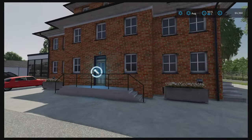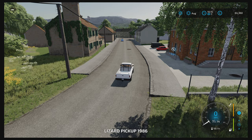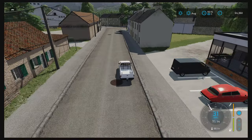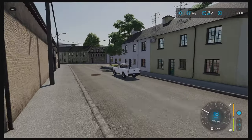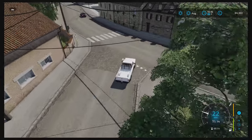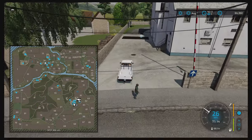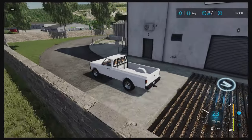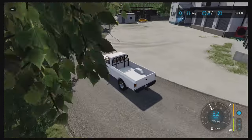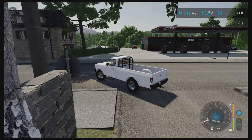This is your dairy - if you've got any milk, that's where you want to take it. Going out of here, there's a fuel station right there. And here's the sugar mill - if you create sugar, that's where you take it.